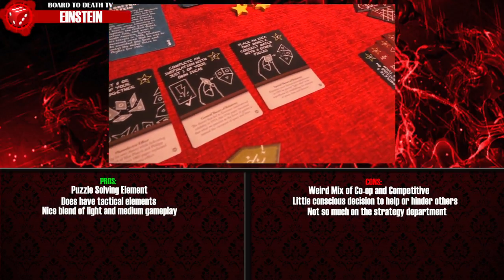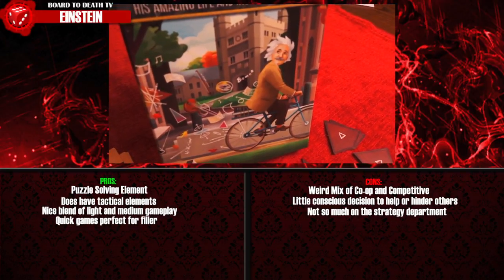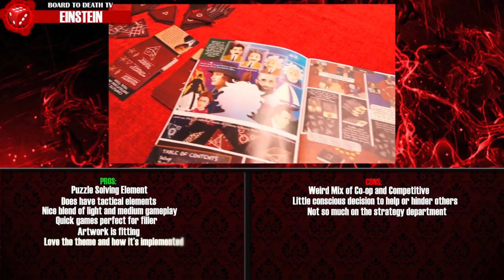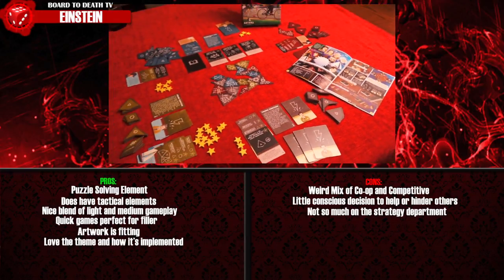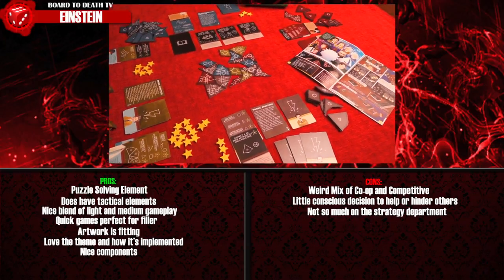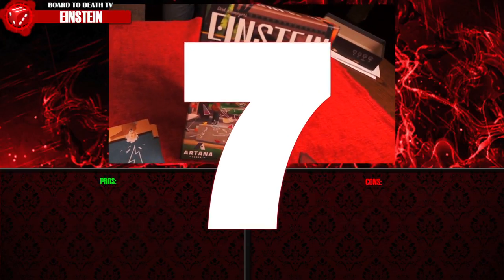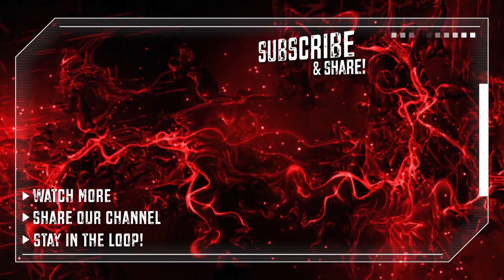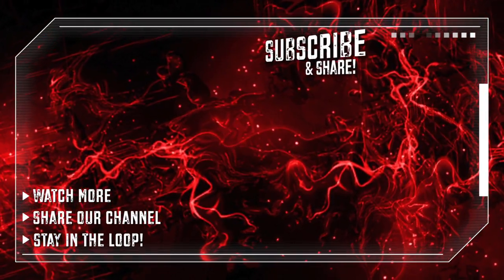Games are fairly quick, besides light analysis paralysis moments, which makes it a good filler. Artwork is certainly fitting for the theme, which is really cool — I find it interesting how a lot of scientists work on a theory but only one gets the credit. The components are nice and sturdy. Einstein scores a seven out of ten. Subscribe to our channel to stay in the loop, and if you like our work, help us continue by sharing the channel. Thanks for watching and happy gaming.